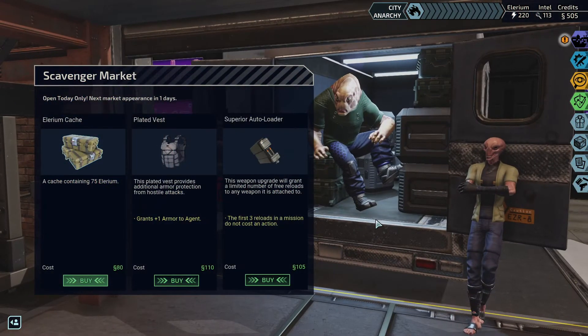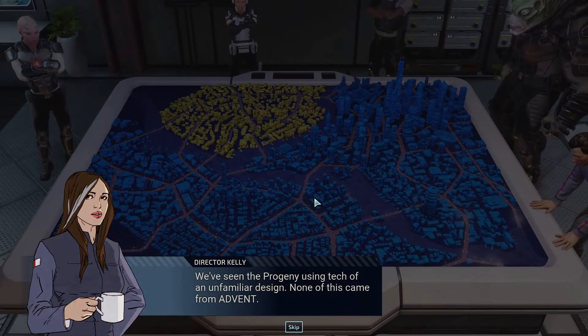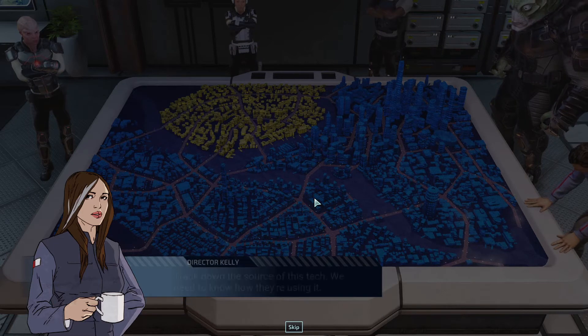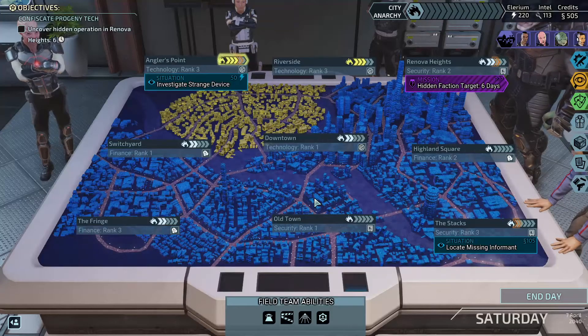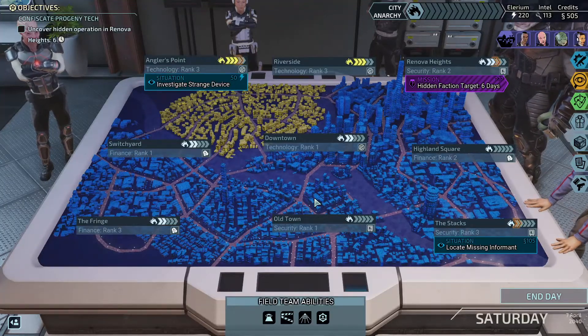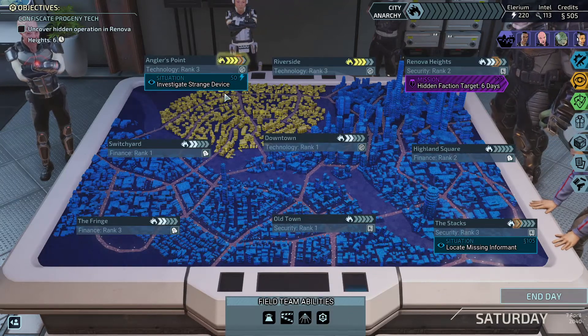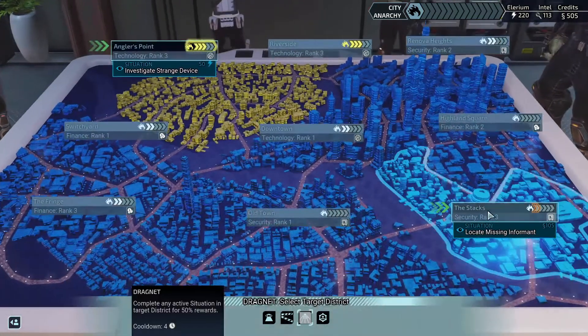Scavenger Market is open — Superior Autoloader. Should probably consider getting some of this stuff. One more day on the assembly. We've seen the Progeny using tech of an unfamiliar design — none of this came from Advent. Track down the source of this tech. Can't afford to have anarchy start going up again after I just got it down. Going to use Dragnet on this, get the credits from it, then go after this investigation. And the Mastercrafted armor is done.